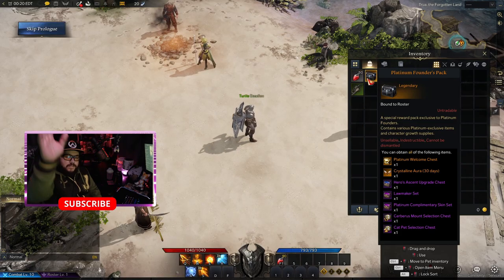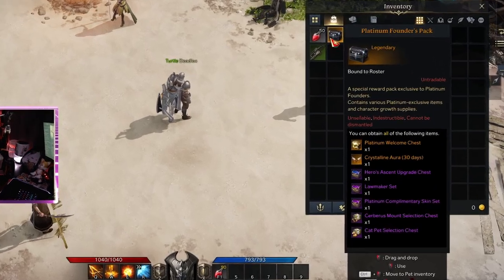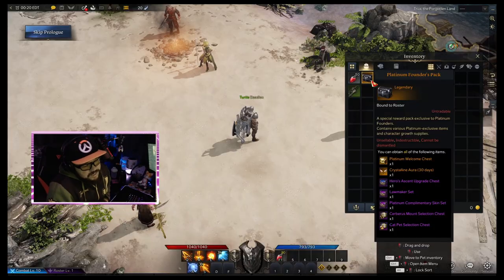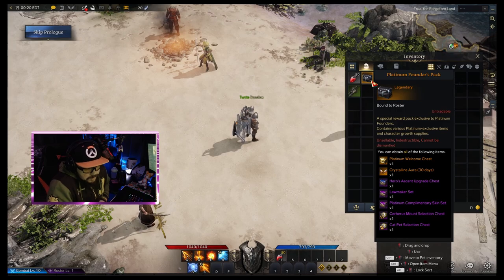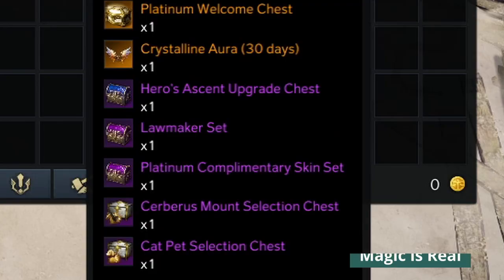Okay, here it is guys — the platinum founder's pack. It's got the welcome chest in there, it's got the Crystalline Aura for 30 days which is like the premium, a scent upgrade chest, lawmaker set, server mounts, and pets. Let's open it.